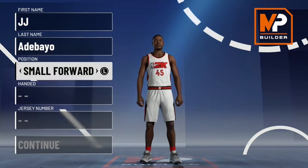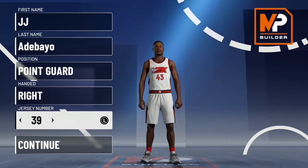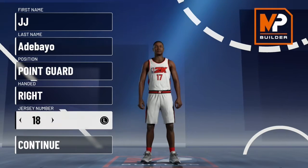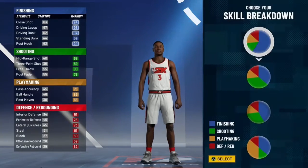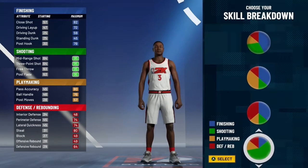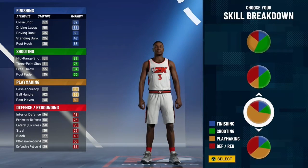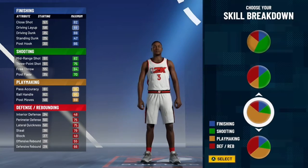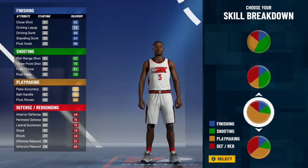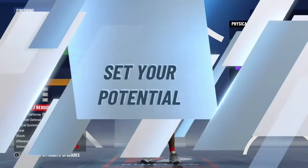He's going to be a point guard, right-handed. His number is going to be 3 — JJ Etabayo at point guard. For the pie chart, I'm going to choose... there are a couple new ones here, modified from last year. Playmaking — this looks good. I got like an 88 driving layups, 95 ball handling, and 95 passing. A 75 three. I'm going to take it.